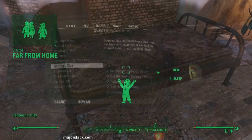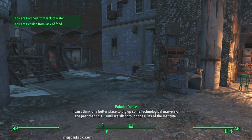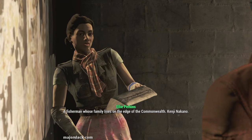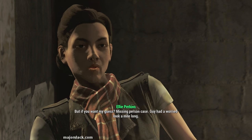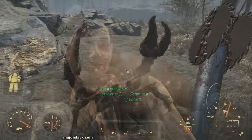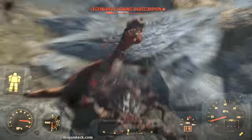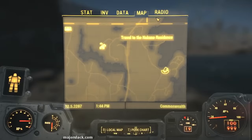Once that's done you'll get a new special Valentine radio station available in your Pip-Boy. Tune in to that to begin a new quest Far From Home and you'll hear Nick's secretary Ellie requesting help with a new case. Go to the Valentine's Detective Agency in the back alley of Diamond City Market where Ellie will tell you she's got a new missing persons case involving a fisherman named Kenji Nakano residing in the far northeast corner of the Commonwealth map. Get your butt out there to talk to Mr. Nakano, and make sure you are ready to kick some because you're going to be plowing through level 40 enemy territory way out there in the northeast Commonwealth boondocks.